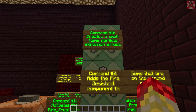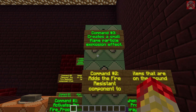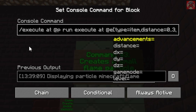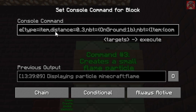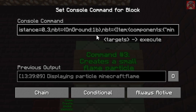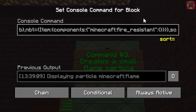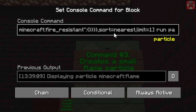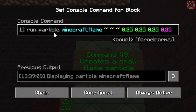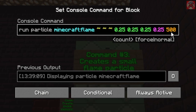And this command right here creates a small flame particle explosion effect. It's: execute at @p run execute at @p run execute at @e — inside brackets: type=item, distance=0..3, nbt={OnGround:1b}, nbt with the fire_resistant tag, sort=nearest, limit=1 — then run particle minecraft:flame with three tildes, then 0.25 four times, then 500 at the end.